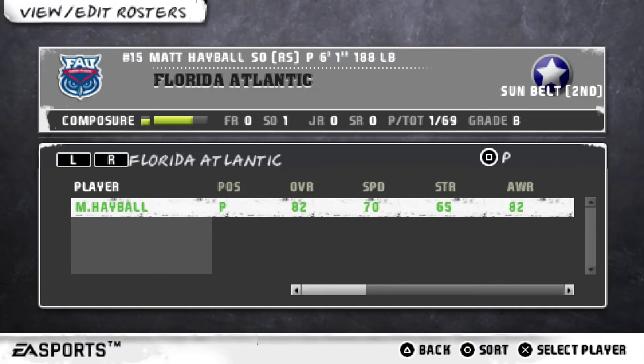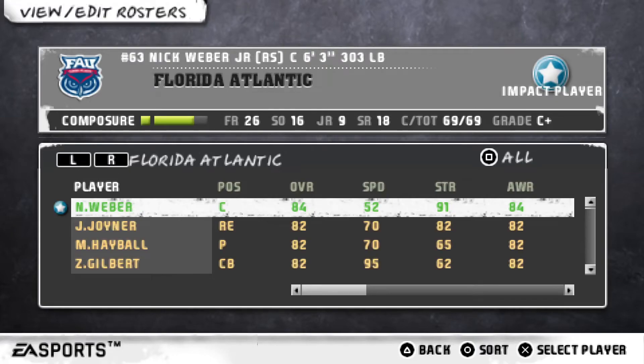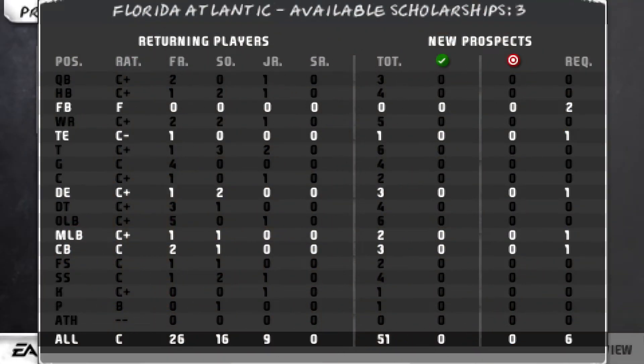At punter we have number 15 Matt Hayball, sophomore redshirt, Sunbelt second team, 82 overall. Overall, we have 26 freshmen, 16 sophomores, 9 juniors, and 18 seniors. Those 26 freshmen will pave the way for the team to be better down the road. We're a little above average right now, but my main focus is to make it to a bowl game, since there are no conference championships to worry about, and I'm pretty confident we'll do well in our conference.